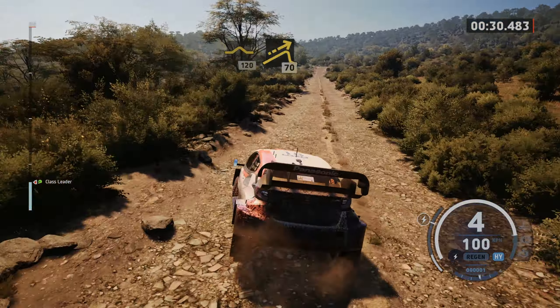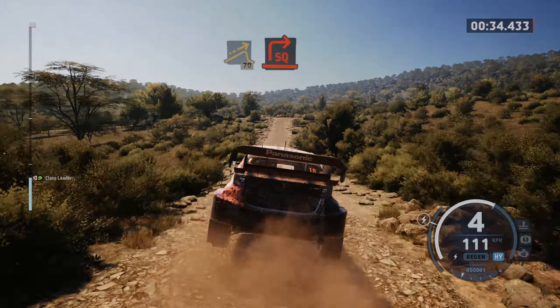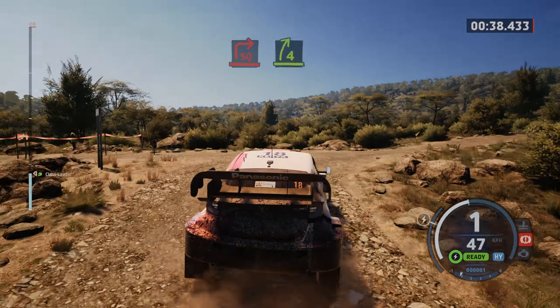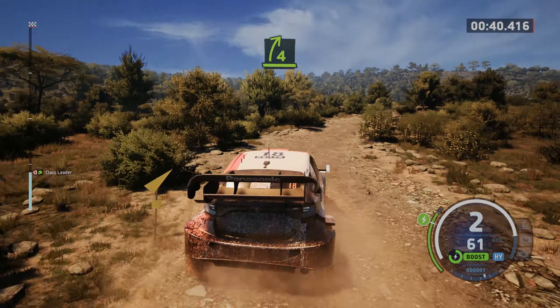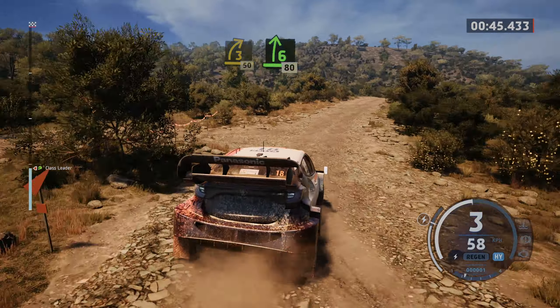Big jump, 70, turn square right to the crest, and 4 right, and 2 left short. Into 3 right short, 50, 6 right, bump, 80.